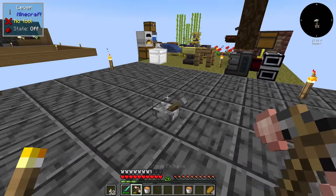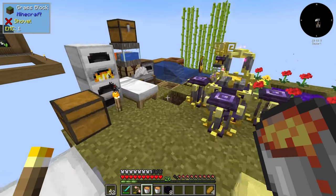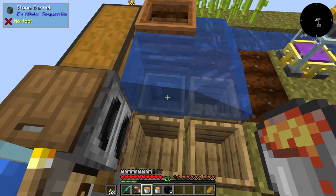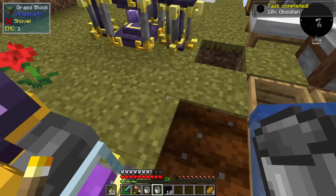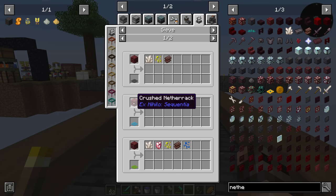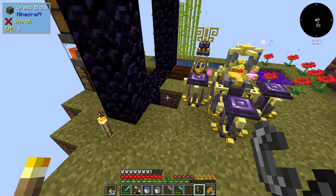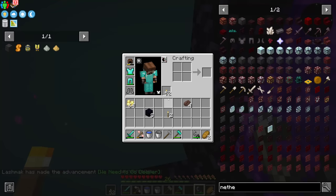We do have 20 diamonds. The only things we need now are obsidian. I'm also not sure if I can enchant an emerald mesh, upgrade it to netherite, and keep the enchantments. We're going to go to the Nether just to get some netherrack — we can get netherite scrap from crushed netherrack.